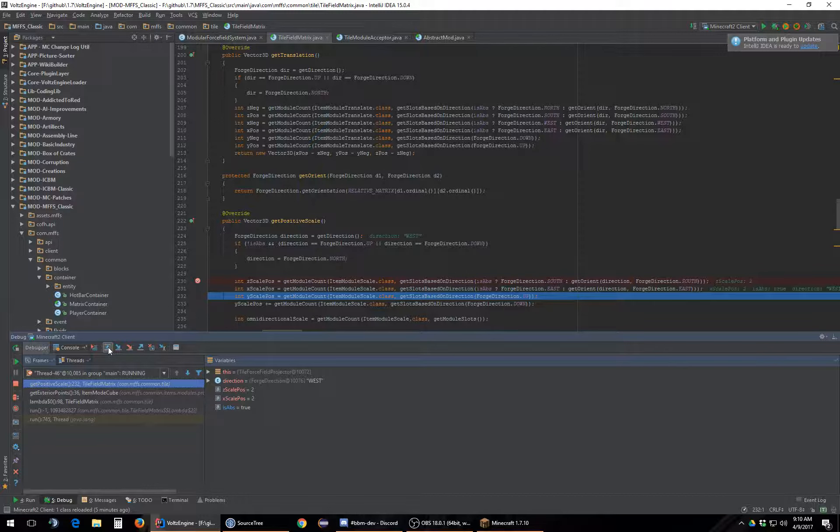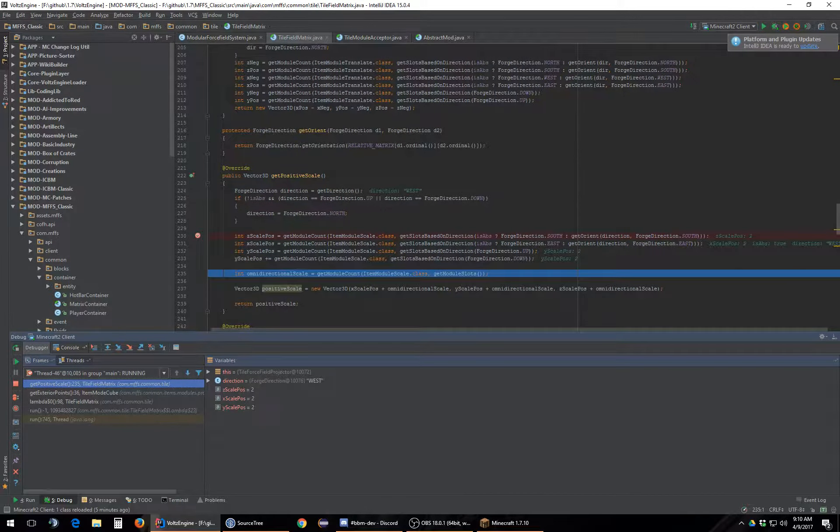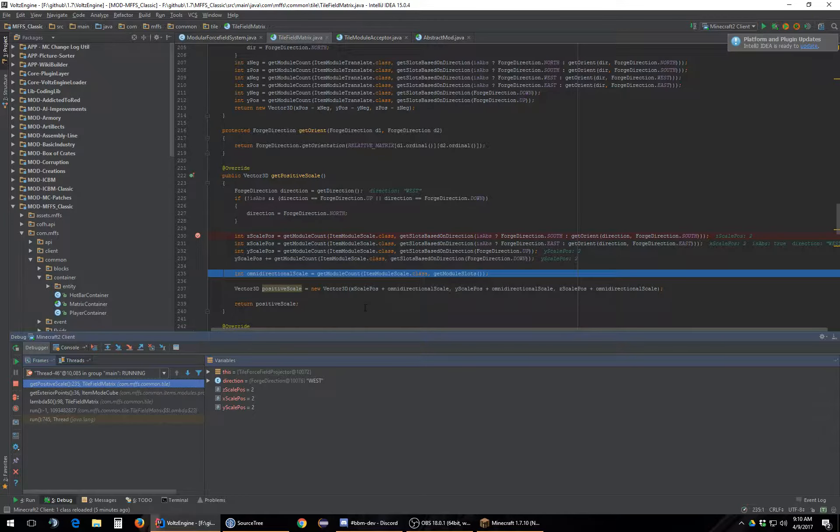Okay, we have two on the Z, two on the X, two on that, two on the Y. So for some reason down didn't return any scale modulars, because we got two both times. When we look at this, we have two in every direction — so what's up?